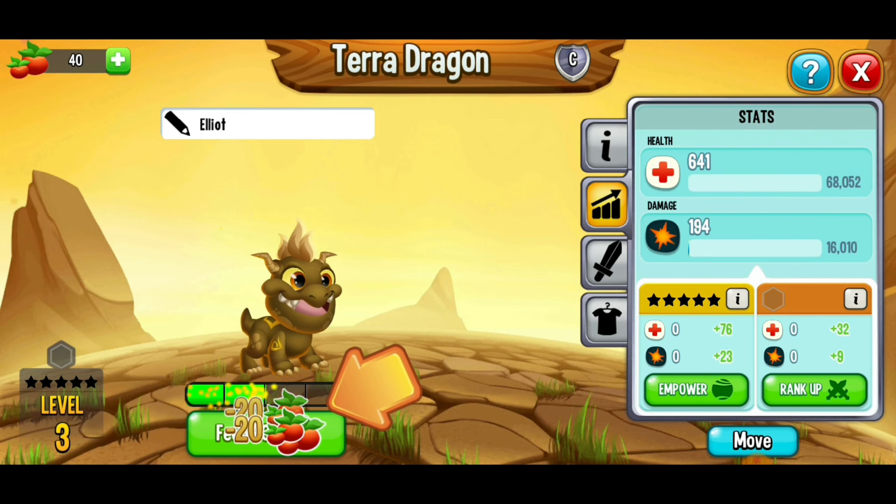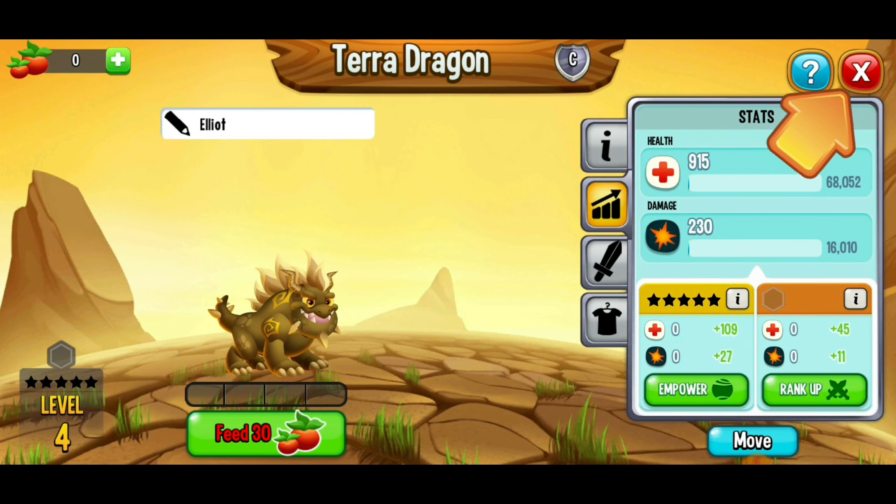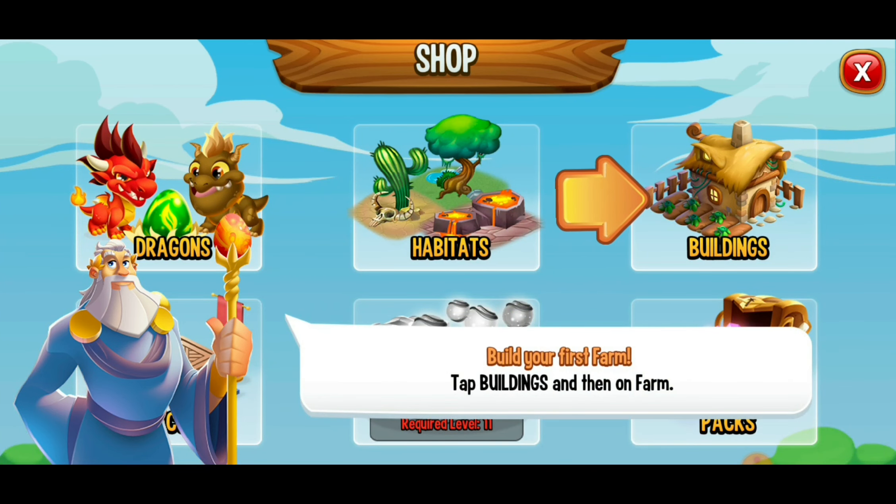We're going to feed it a little bit here. The higher the level, the more food it takes to keep upgrading them. Now we've got to create our farms. Farms are where you grow food for your dragons to help them gain a higher level.